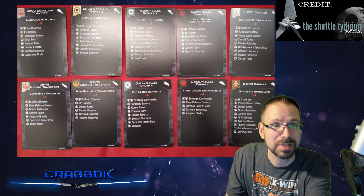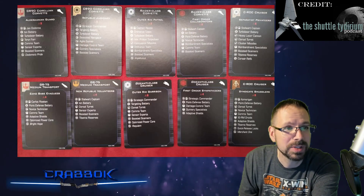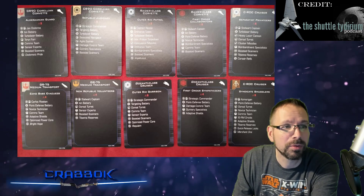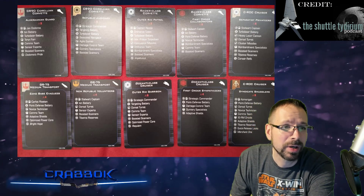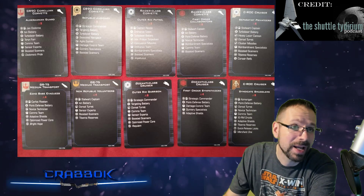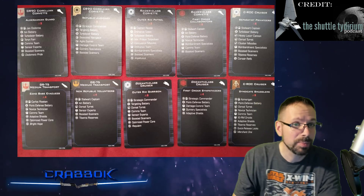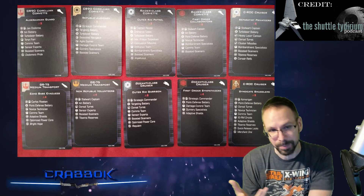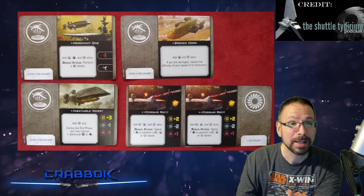Let's go ahead and take a look at some of these images. We get all kinds of quick build cards for the different factions. We're going to see Corvettes for both the Republic and the Rebels, Raider quick builds for both the Empire and the First Order, and basically every version of each ship in each faction. There's a whole lot to look at.